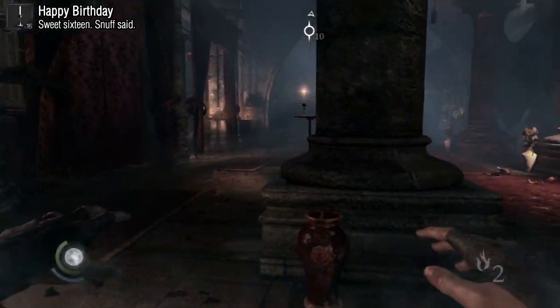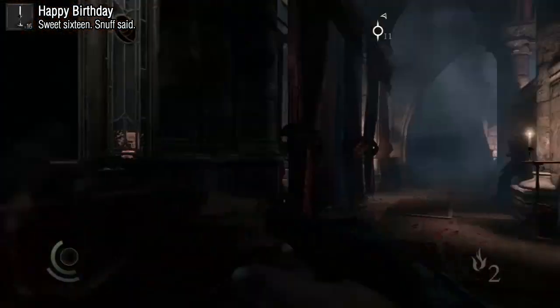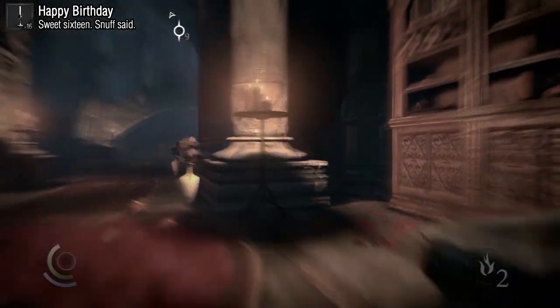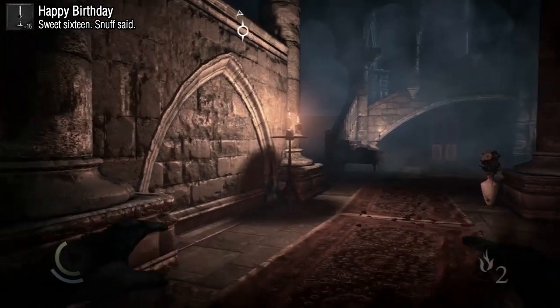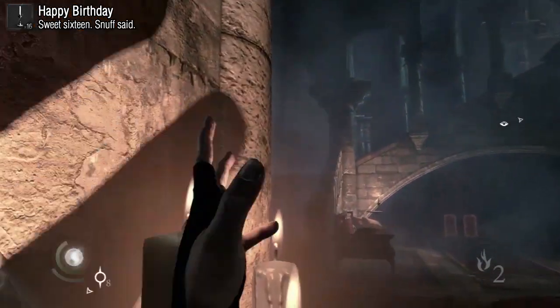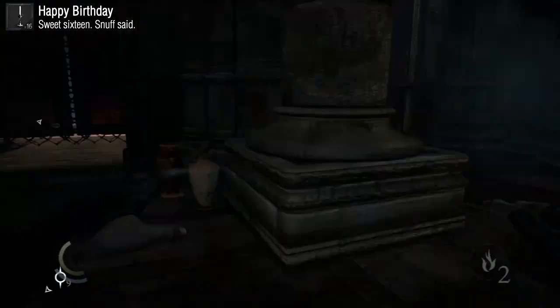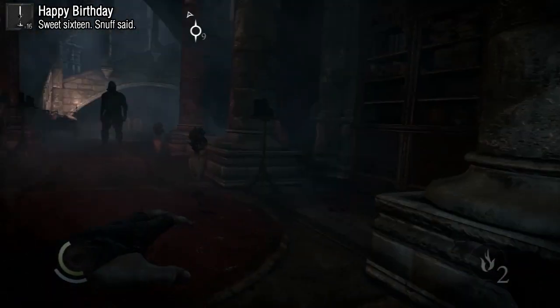Happy Birthday is pretty simple once you know what the achievement is, because the description doesn't help much. All you have to do is snuff 16 candles. If you blow out groups of candles, those only count as one but they still count. You can get this pretty early — I got it before finishing Chapter 2. Just keep an eye out for candles and blow them out when you see them.